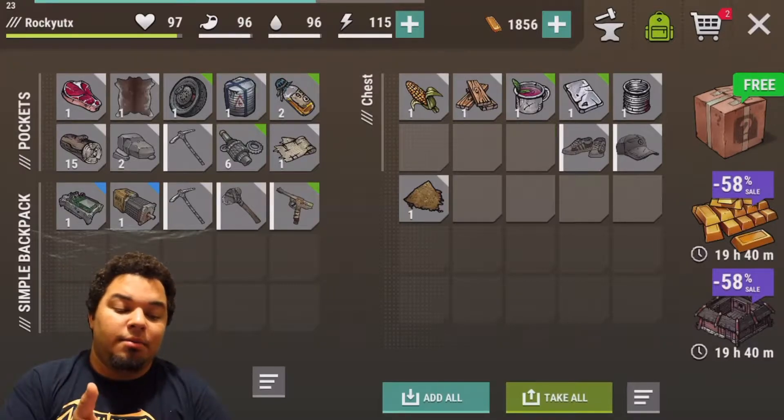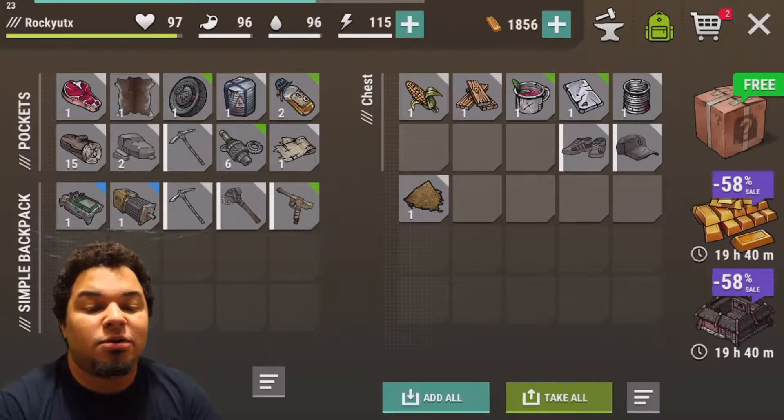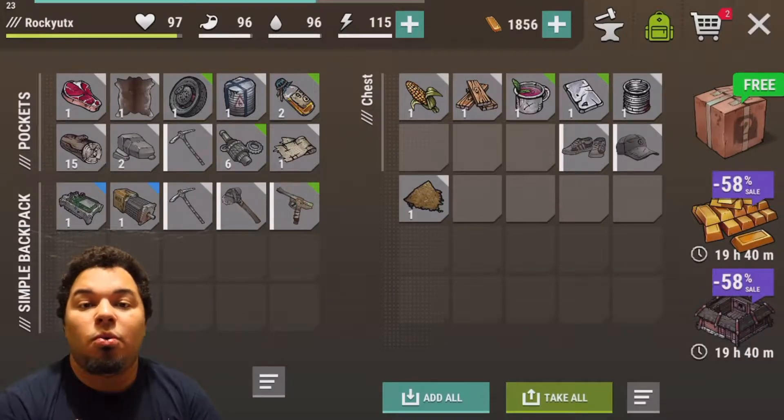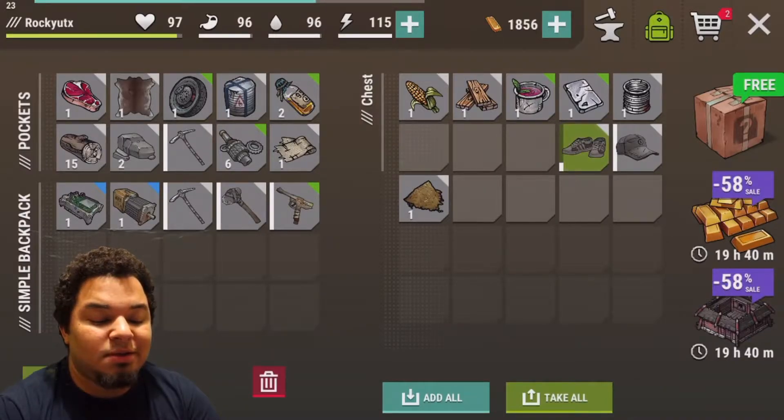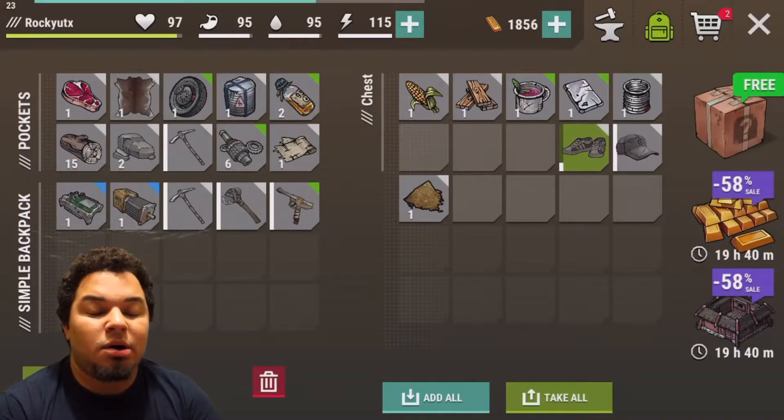That replenishes your stamina, which is going to be very useful when you want to play the game a lot. Don't use it the way I just did — I just wanted to show you what activates it, which is that chocolate bar. You're going to want to use it specifically when you're running very low on stamina and you want to be able to play the game a little bit longer.